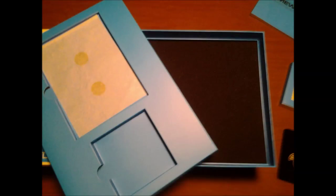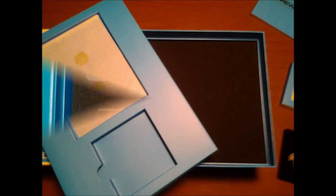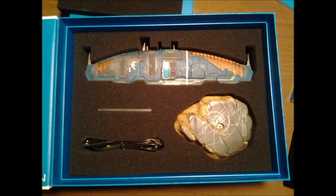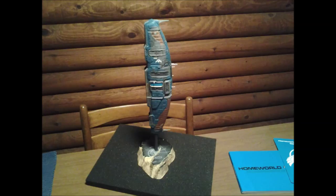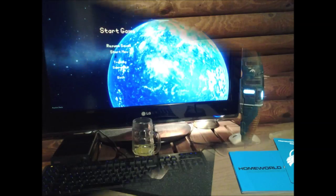Underneath all the little goodies in here is the main piece, which is of course the mothership itself, neatly packed away. We have a little platform where we can put things on. Then we put the mothership on top of it. The neat thing about it is that it has LED lights installed which light up the hangar bays and engines.